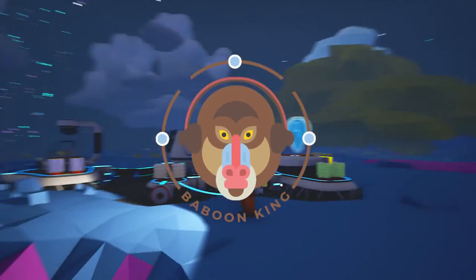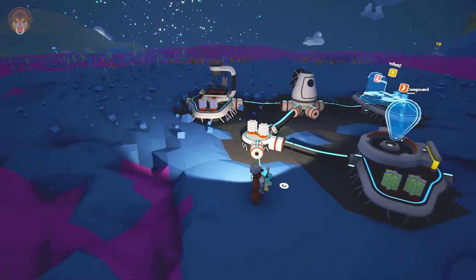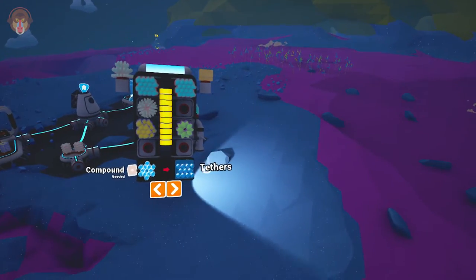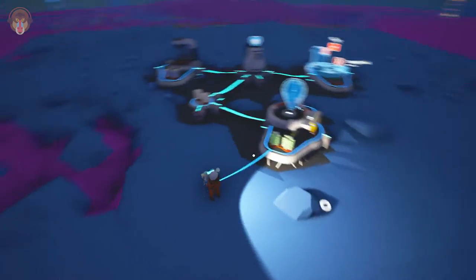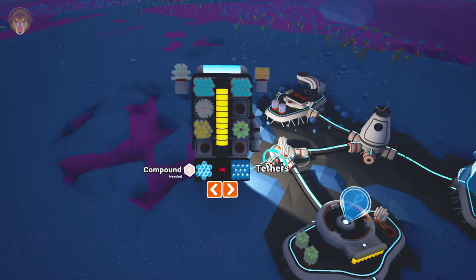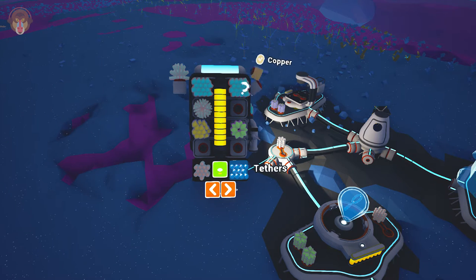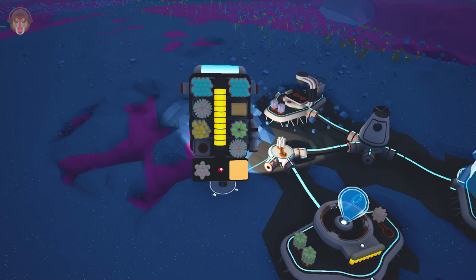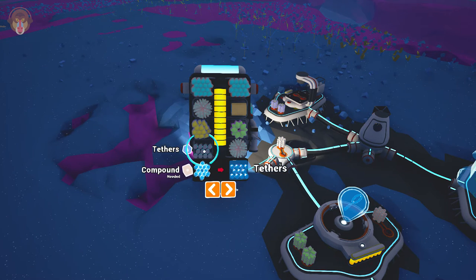Hey guys, what's up and welcome back to Astroneer. Today I want to take a look at the tethers, which has been in this game since forever. If I understand them correctly, they might help us breathe a little bit better — or rather, we can go explore a little more. I think what they do is extend, you attach yourself to them, and you can breathe easily.